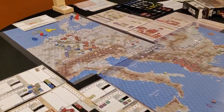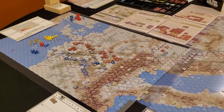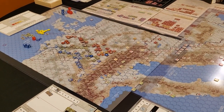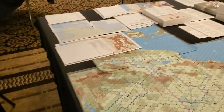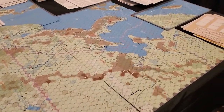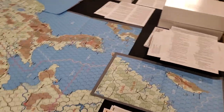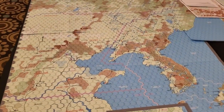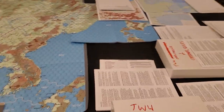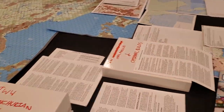Over here we have the new Compass edition of The Third World War — the Frank Chadwick classic. That is a package I am very impressed with. And over on this table the developers have some supplemental material they are working on. This is Manchurian Front. Looks very interesting, and I think they may have some other stuff for Third World War in the pipeline as well.